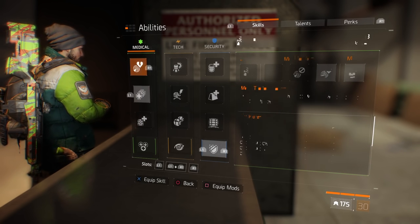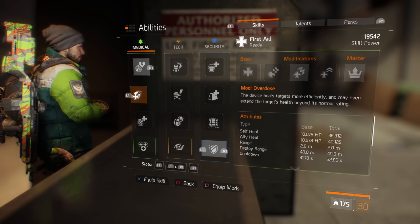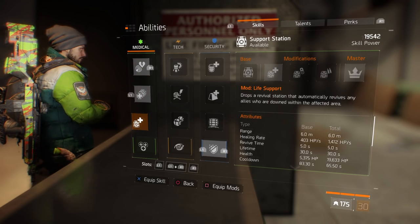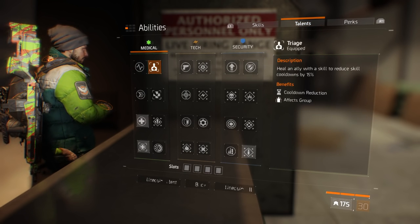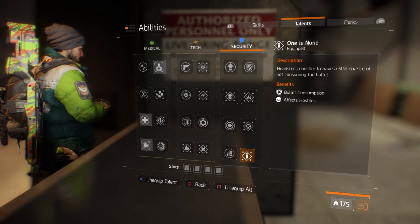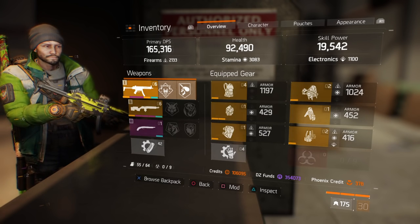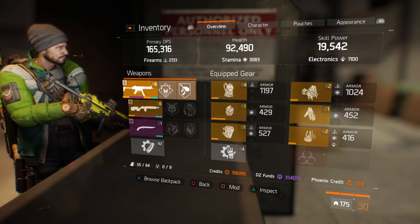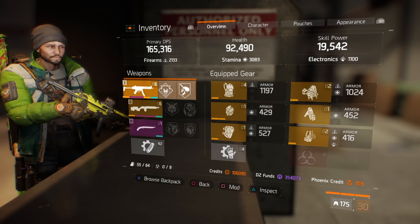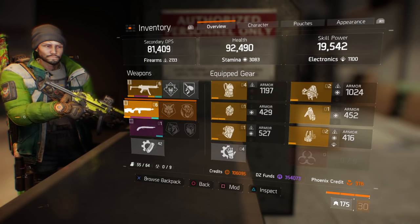Quick overview: three out of four people are going to be running Pulse with Tactical Scanner and First Aid with Overdose. Everybody in the group runs Survivor Link. The last guy runs Pulse with Tactical Scanner and Support Station with Ammo Cache. As far as talents go, everyone wants to stick to Triage, Combat Medic, Critical Save, and One is None — it's just too good to give up. Make sure you are not a glass cannon. You want a decent amount of skill power so you can heal teammates and stay alive. Recommend a close-range weapon like a submachine gun and a long-range weapon like a marksman rifle for the snipers.